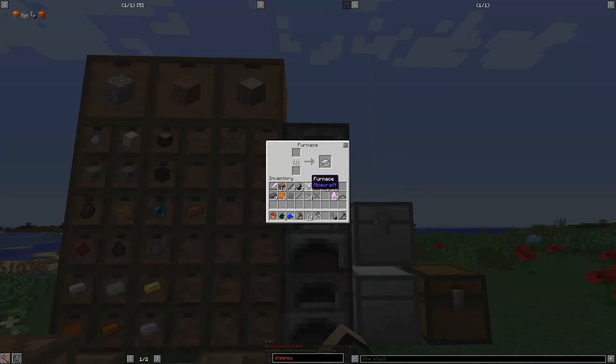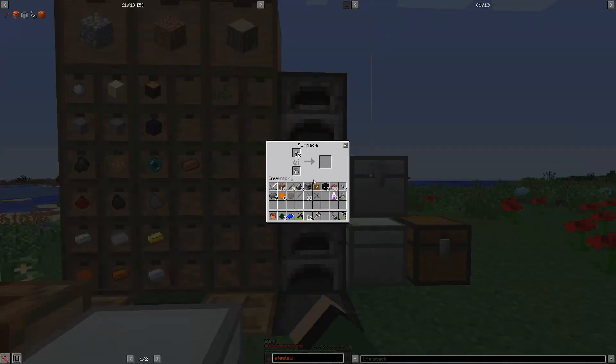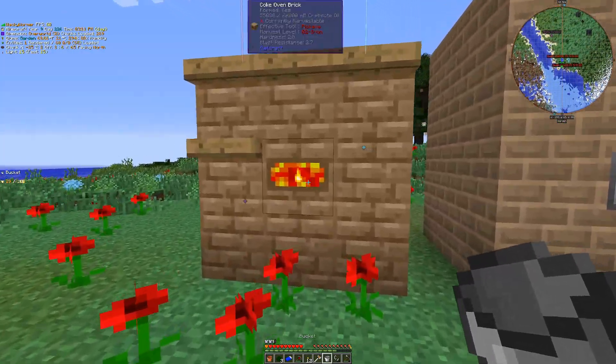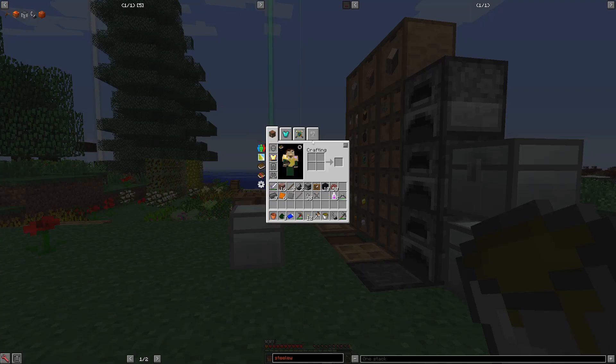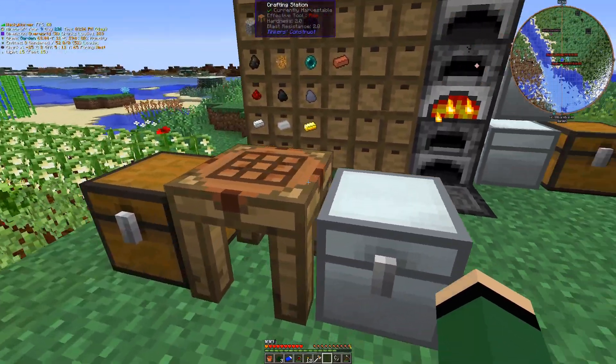So as soon as all that gets done smelting, we'll be good to go. I need to rearrange this a little bit — we'll be good to go to craft the wrought iron machine hull. Bricked wrought iron hull, right? I'm lacking these wrought iron plates, but I've got my bricks and I've got everything else. So that's the last thing before we can craft that up.